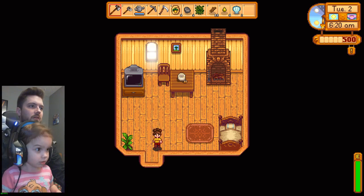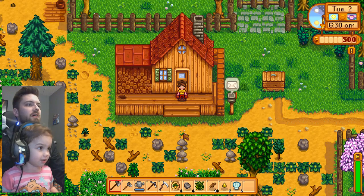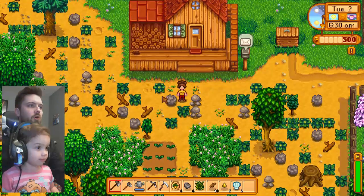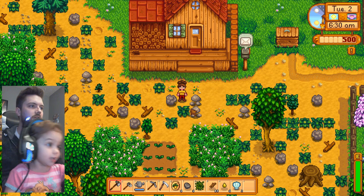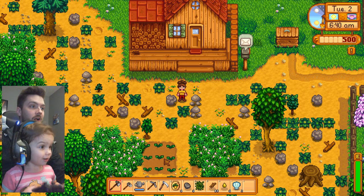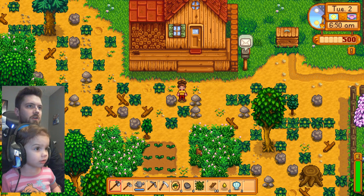Can you go down? Good job! Now you can see we have a whole bunch of rocks and leaves and grass on our farm. They planted! Yeah, they're growing, aren't they? We'll go water them in a minute, but for now we need to clear off all of this stuff on our farm. We have a whole bunch of tools down here at the bottom.